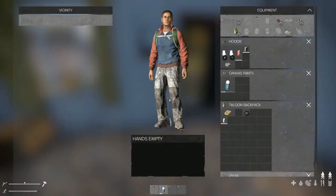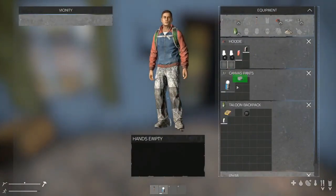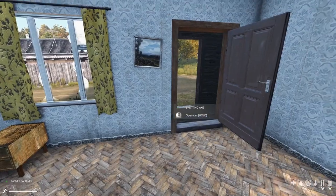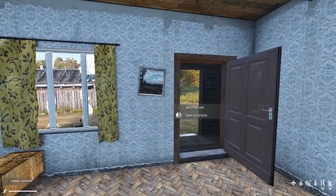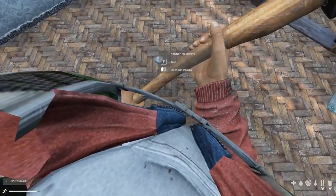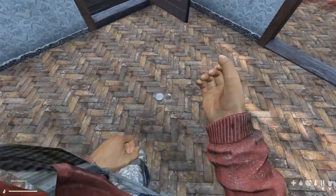Can of sardines! To open these, we can either drag it to our hands, drag the axe on and combine, and then we get the option to hold left click to open can. We can either do that or we can drop the can on the floor, put the axe or knife in our hand, look at the item and hold left click to open can again.